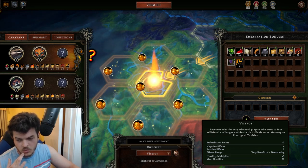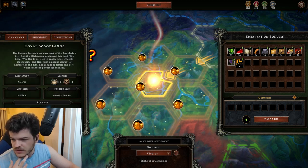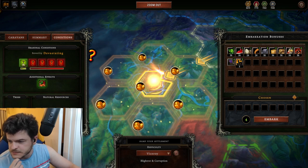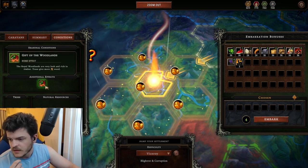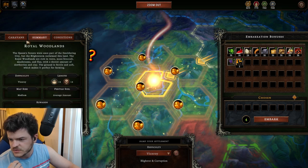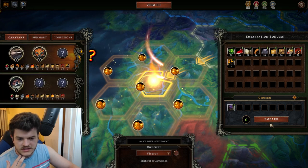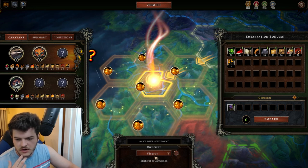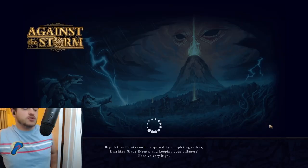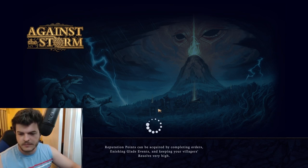Summary: fertile soil, average amount, bunch of experience. Trees give more wood, and fertile soil is the average amount. I think we'll do these two here, and once again we'll pick the herbalist camp — it just allows us to go into the game without having to worry about another particular upgrade.